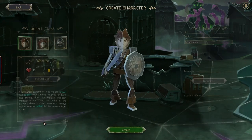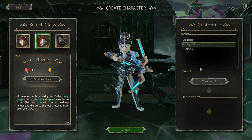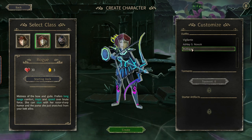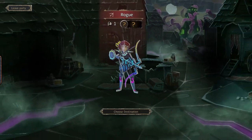Let's create a new character. I think I played as warrior in the base game, so let's go with rogue. We have various outfits here — let's go with this one. And let's start the game.